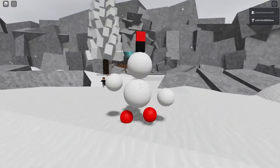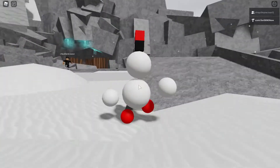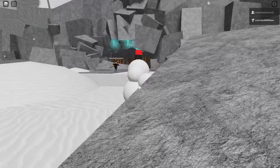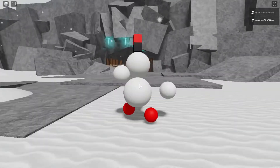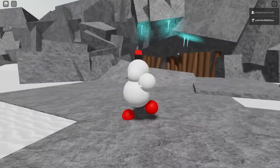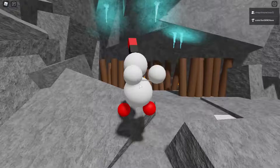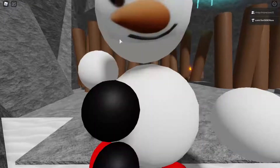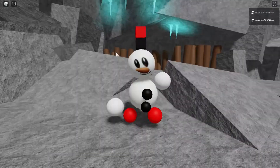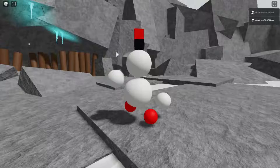Watch out for those icicles in case the one hits your head — that's what it is. Pre-made maps can sometimes be a bit annoying because you don't know what to expect. There's a campfire. We did multiple campfires. Okay, this is gonna be scary — because I don't want to melt.